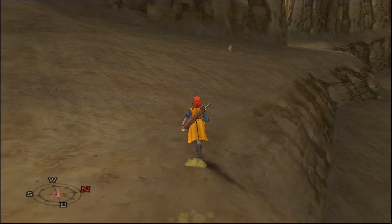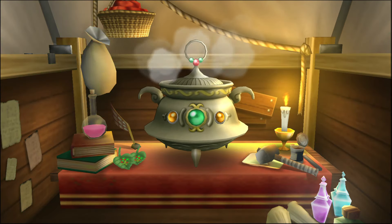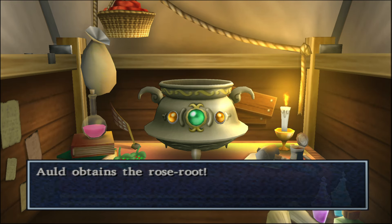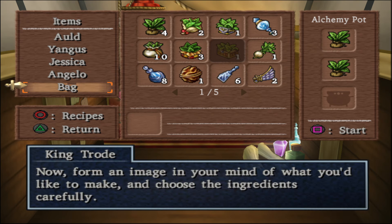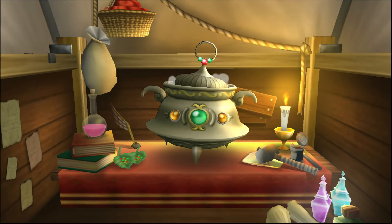Bypass the cave. Ding! Made a bunch of rose root. All obtains the rose root — I actually have no idea what that does. Let's keep making some more of those, because we need more of those for various things.